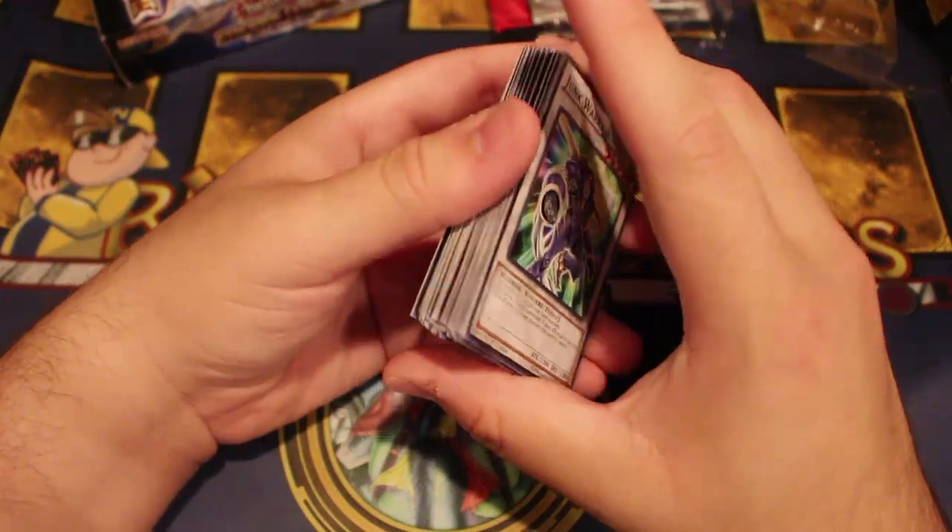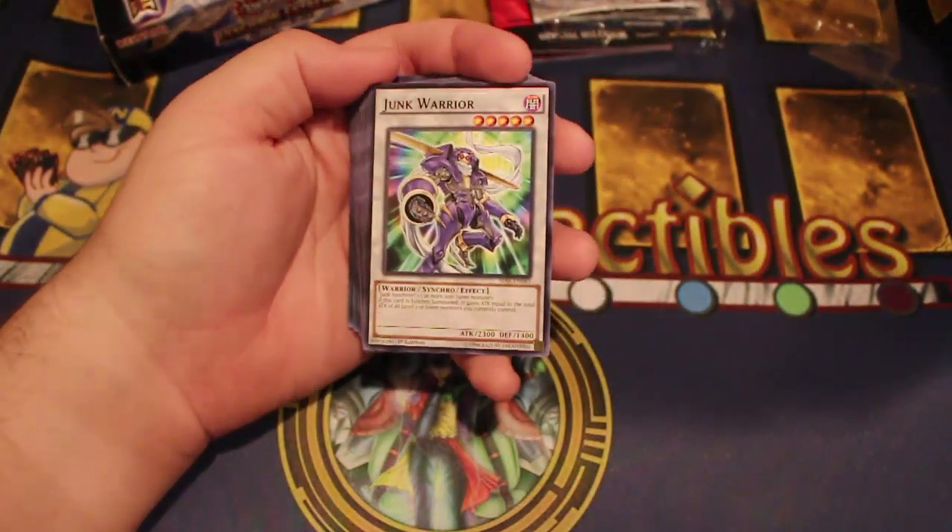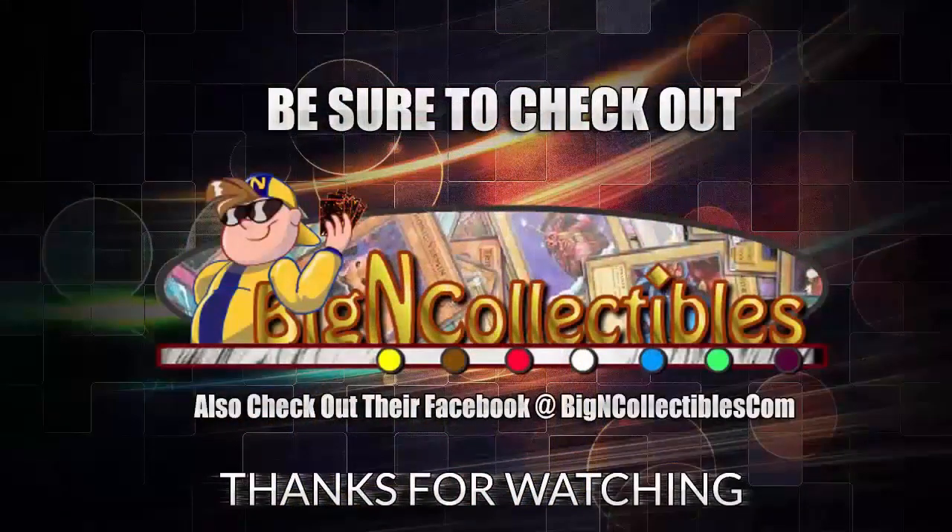There's a lot of value in here — Solemn Warning, Imperial Iron Wall, Night Beam, Effect Veiler — a lot of great reprints along with really good new cards in Jet Synchron and Stardust Warrior. Leave a comment below and tell me what you guys think about this deck. Thanks for watching — please make sure you check out bigncolectibles.com and their Facebook page in the description as well.